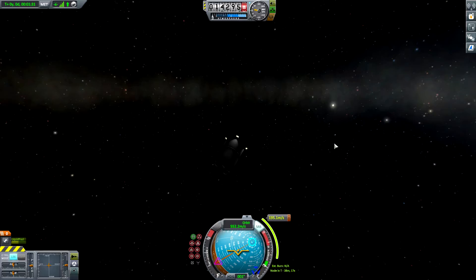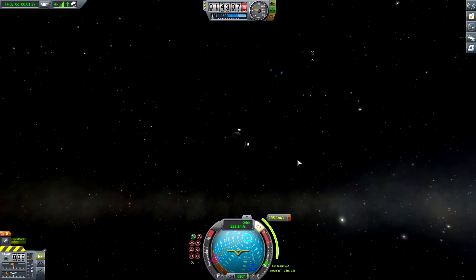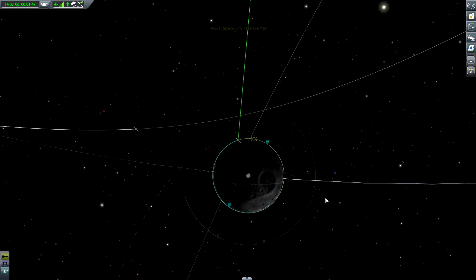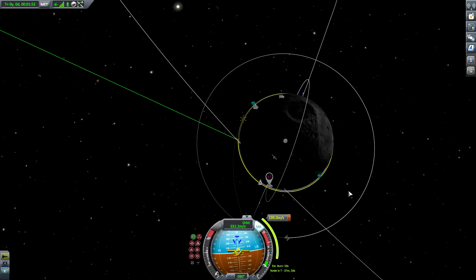I think I will just switch to staging mode and do a very quick prograde burn so that I am not in danger of colliding with the fuel delivery spacecraft. Let's do this — let's just bring it up to 20 kilometers. 19, 20.